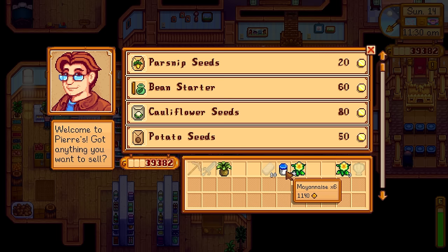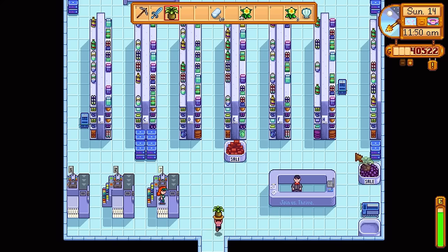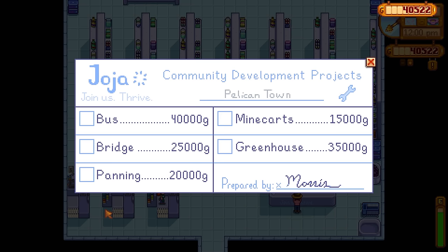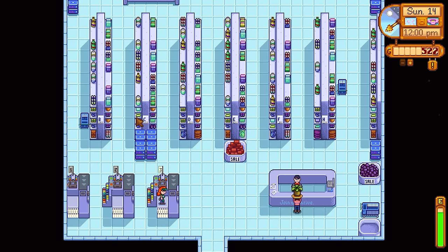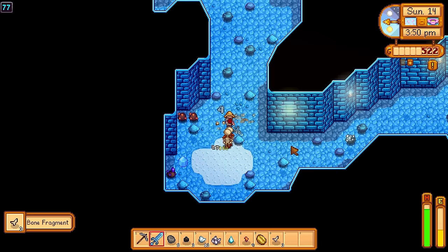Now you're probably wondering why I'm not making tea saplings — quite simple: Concerned Ape has nerfed the tea saplings. How dare he. You probably thought it would stop me, prevent me from getting to the desert in year one. But you cannot stop Gamer Gar, Concerned Ape. I am a 100 day machine. I can make money regardless of tea saplings.